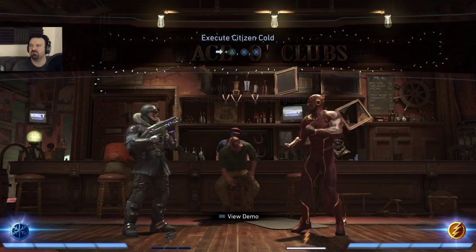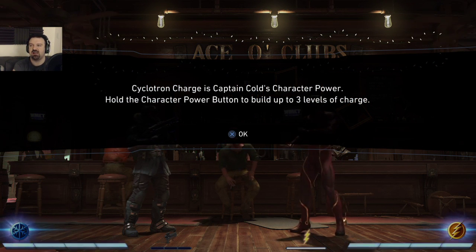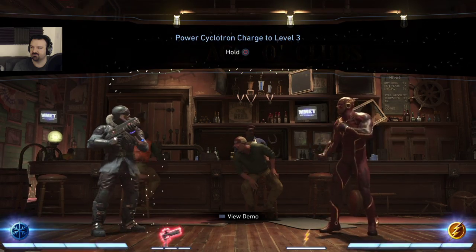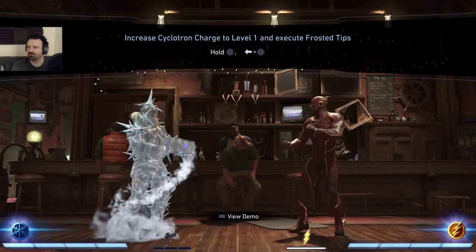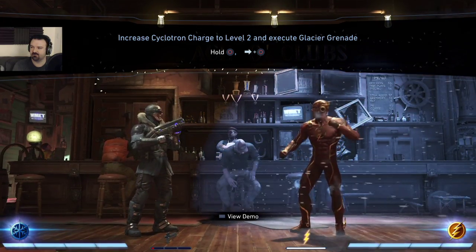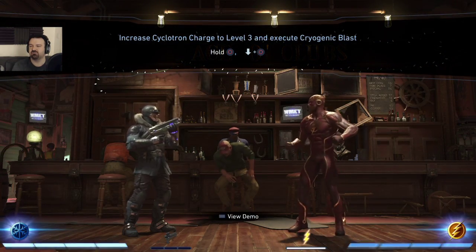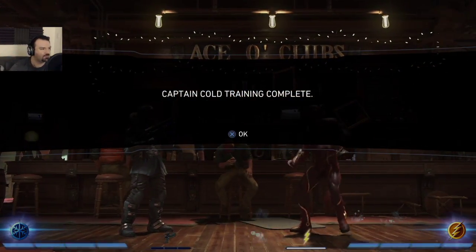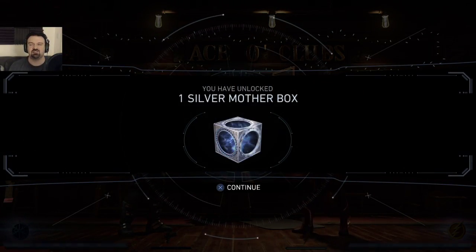Citizen Cold starts with a fast advancing mid attack to catch opponents off guard. Cyclotron Charge is Captain Cold's character power — hold the button for up to three levels of charge. Frosted Tips requires one bar, Glacier Grenade requires two bars, and Cryogenic Blast requires all three bars, which you'll probably never get. That last one is an instant freeze — damage over time and instant freeze on the whole screen. He basically shoots a million projectiles, constantly.